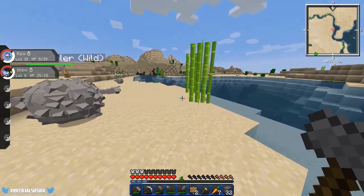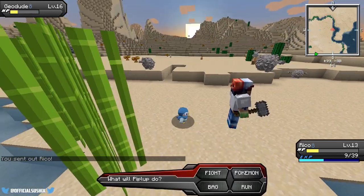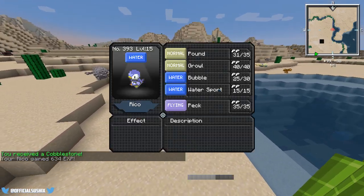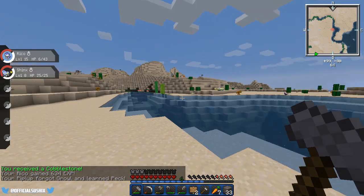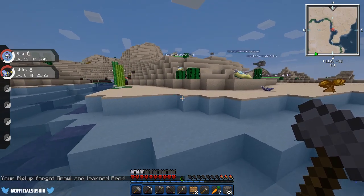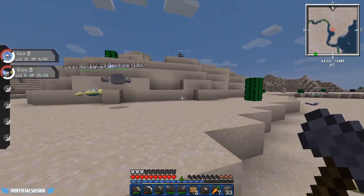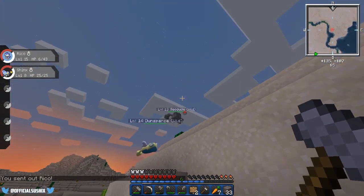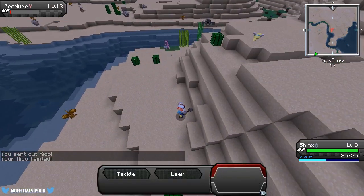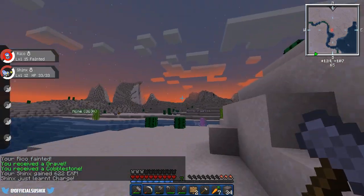Now we've got a lot of Gravelers and Geodudes — we just need to find one that's low level. Can we take on this Geodude? We only have nine health. Yes! He used — oh no, I used Pound, I didn't mean to use Pound. He did some decent damage to us. Level 14, 15. Peck — yes! Now we can take on grass type Pokemon. What else is Flying super effective against? Maybe Bug as well. Shinx went up like four levels and learned Charge — holy crap!